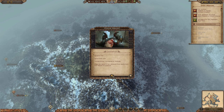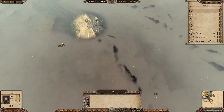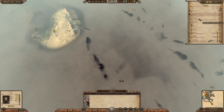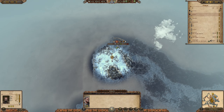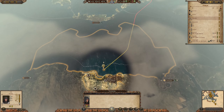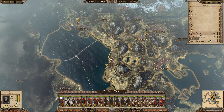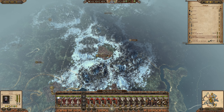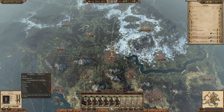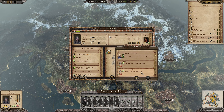Noble birth, illegitimate birth, more diseases. Mama Looks and Makuria — they just got sacked but they didn't get taken over. Interesting — we might want to peace them out or something and focus all our forces towards the east.